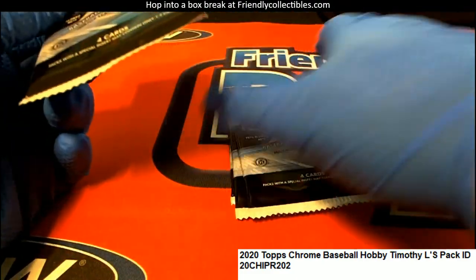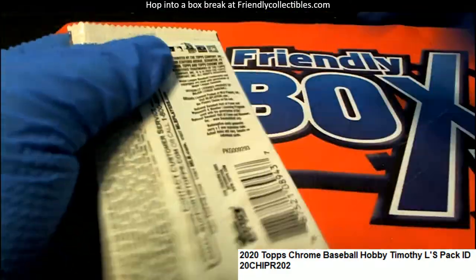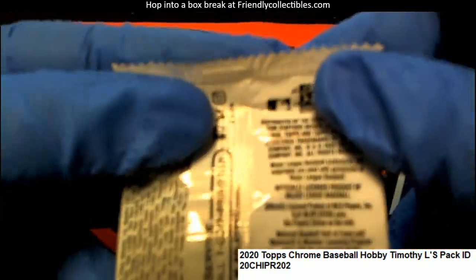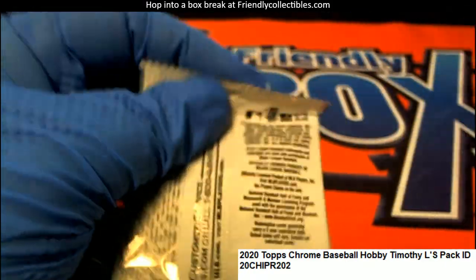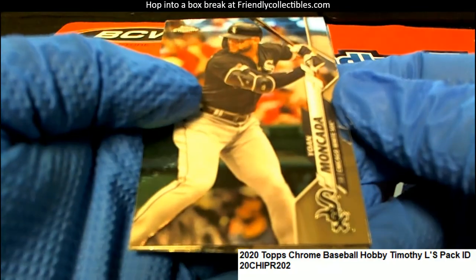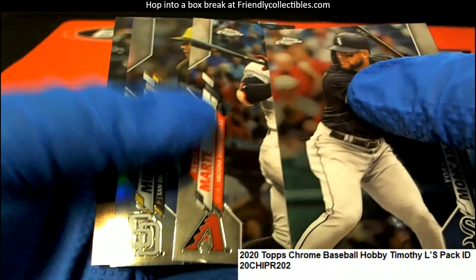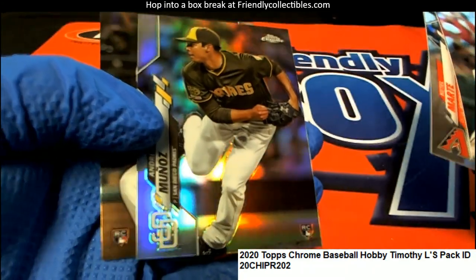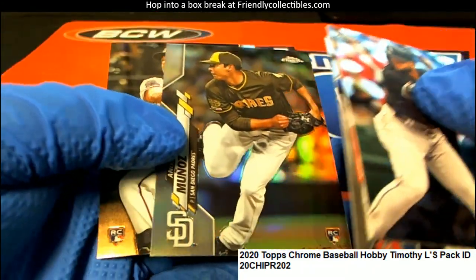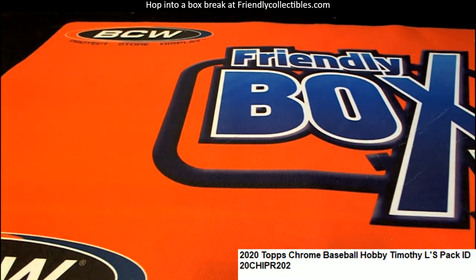Since you're not here we just do it randomly, so here's number two. I always like to just use the randomizer. Nice refractor rookie card and a Nick Solek rookie as well — so you got two nice rookie cards coming out in Chrome Baseball.